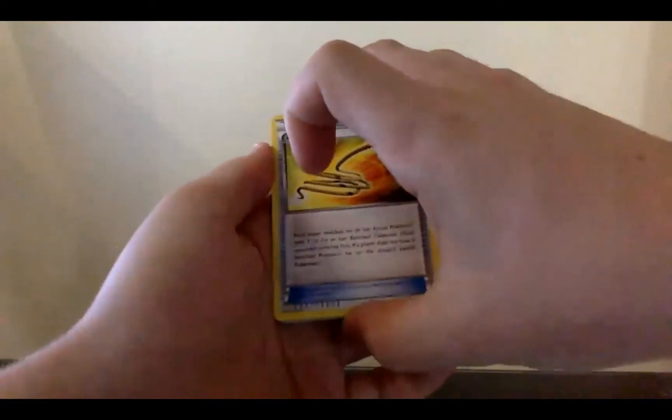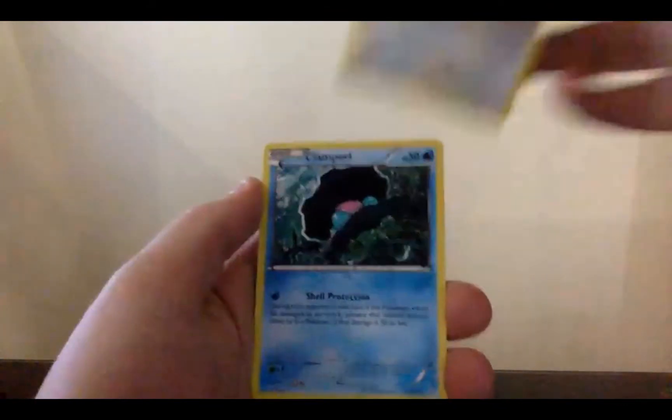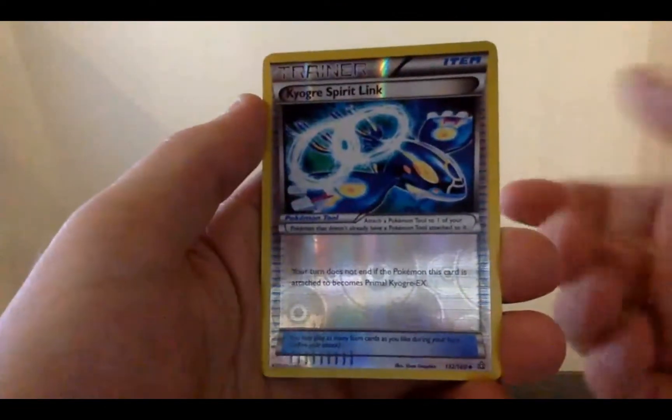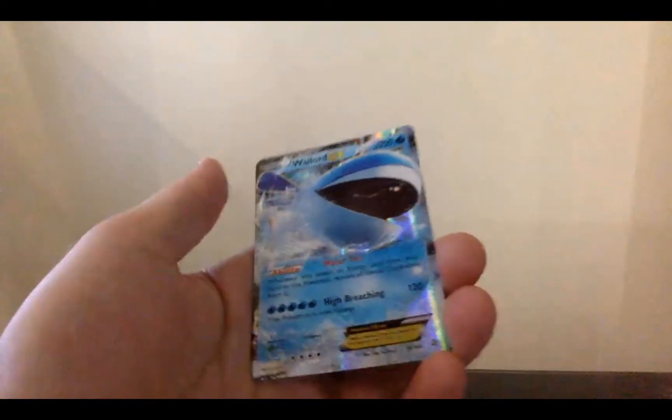That's the code - we're guaranteed a holo or something it looks like, or unless Primal Clash was before that. So we got an Escape Rope, a Kakuna, a Kyogre Spirit Link, a Clamperl, a Staryu, Volbeat, a reverse Kyogre Spirit Link - which means the rare must be a Kyogre - and it's a Wailord EX. I'm fairly certain that this is a pretty good card, I remember looking at prices and it's a pretty expensive card. I'm happy with this box.